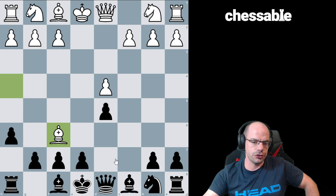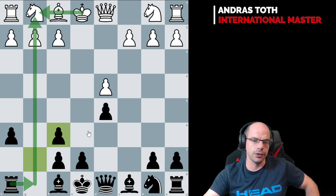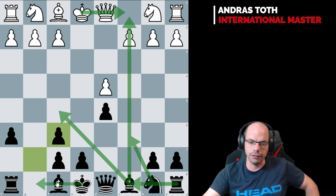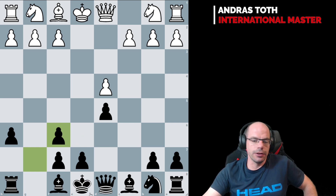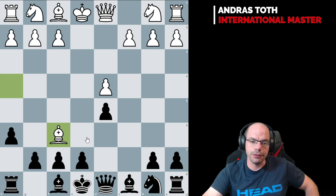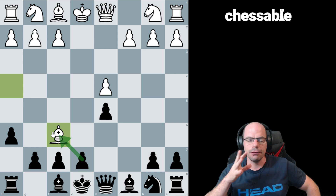Where does the king go if I take gxf? Whenever I have this question asked - where does the king go? You tell me that, I'll tell you where mine goes. Because if you tell me you're castling here, I will tell you I'm going to attack your king. If you have a clear answer to their king and we still don't know ours, fair enough. The engine slightly prefers exf - very marginally - but the difference is like 0.1.